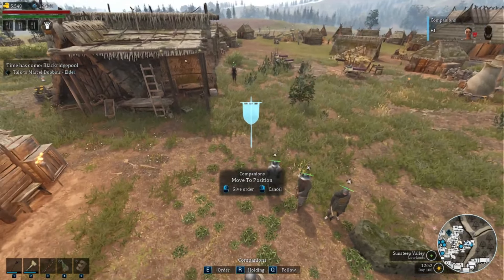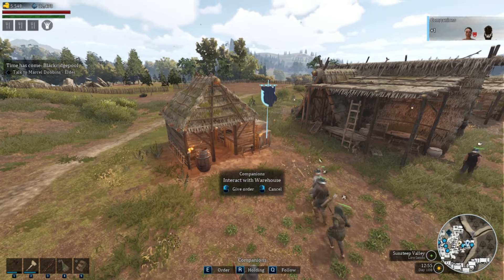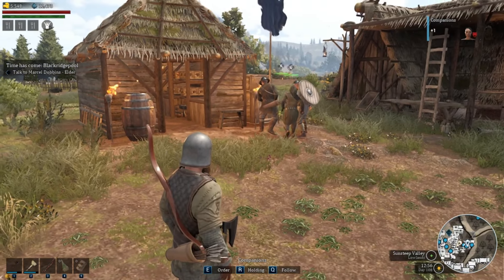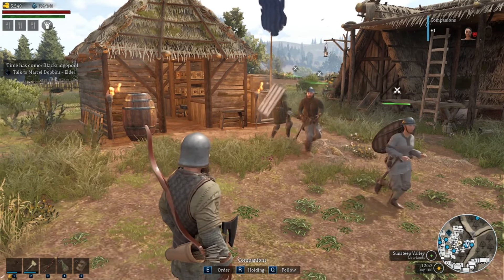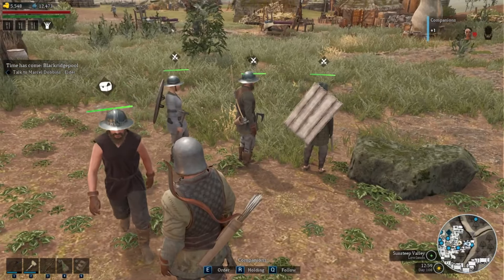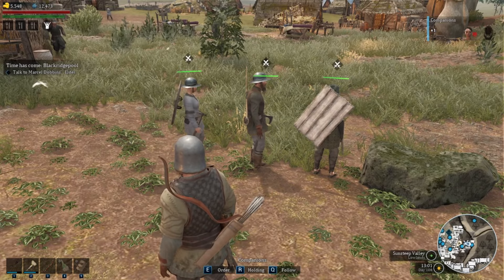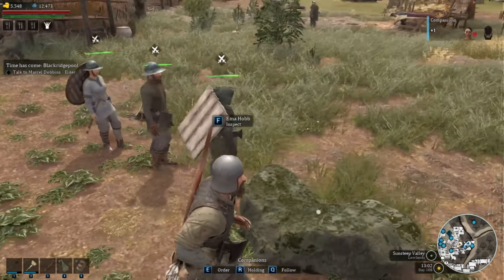When you have companions following you, you can use the order key to have companions attack targets and interact with warehouses, among other things. If you have them interact with a warehouse and it has armor in it, they'll put it on if they can use it, or weapons if they meet the requirements to use them as well. And if there's food in it, they'll actually feed themselves too.